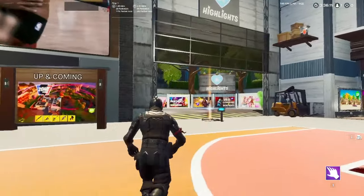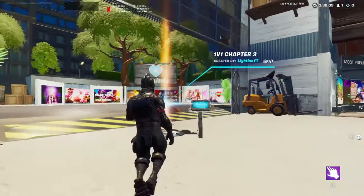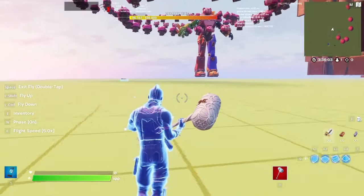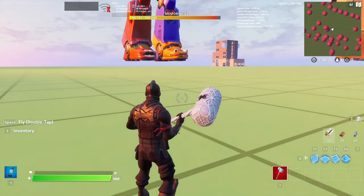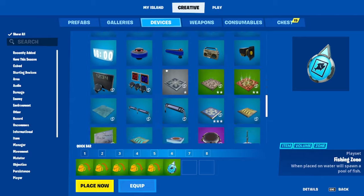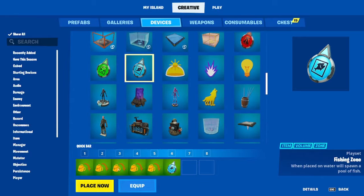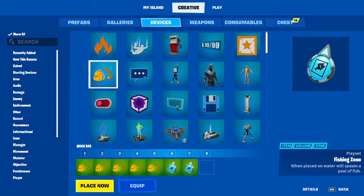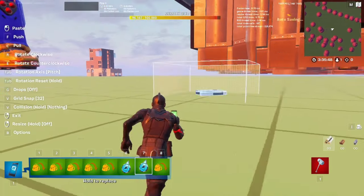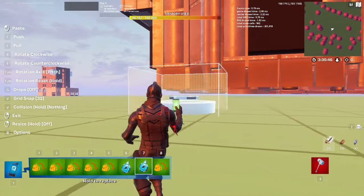To basically get all these unreleased items in your Fortnite creative island, start off by making your way over to one of your creative islands. Once you do, pull up your menu and equip these exact same two things: go under the devices tab and firstly equip yourself a fishing zone and an item remover.